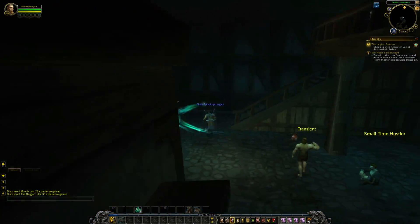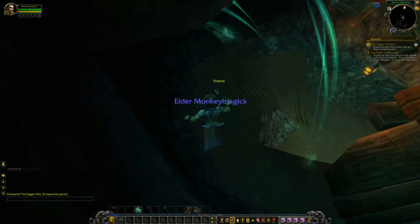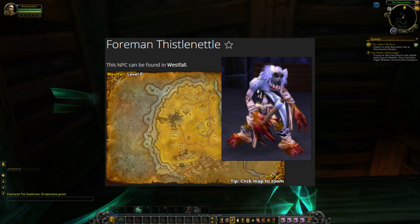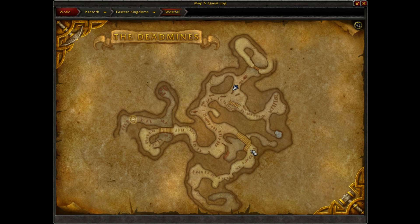Hey guys, Sharken here and welcome to another 5-minute gold farming video. Today we will be looking at the mob named Foreman Thistle Nettle, located inside the tunnels leading towards the Dead Mines, but not in the dungeon itself — just outside of it.